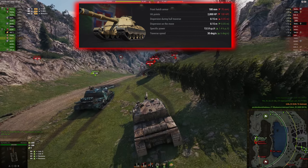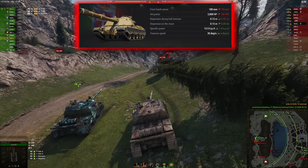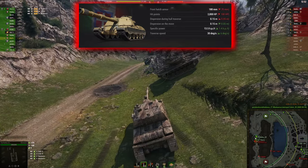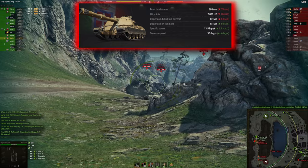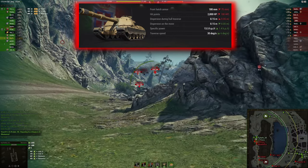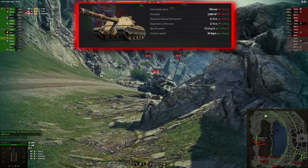The Minotauro will receive a mix of buffs and nerfs. The front hatch armor will be nerfed by 70mm and it loses 100 hit points, with worse dispersion during hull traverse and worse reverse. However, dispersion on the move will be better, power-to-weight ratio is increased, and tank traverse and reverse speed are also increased.